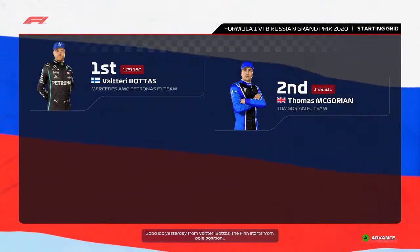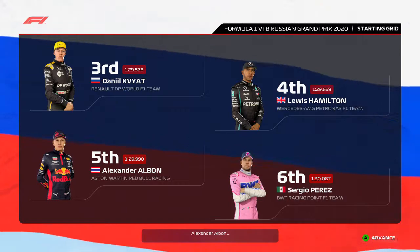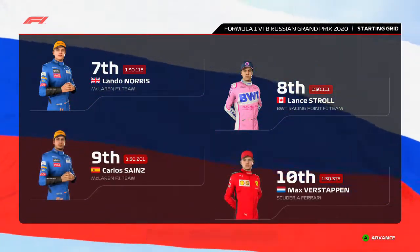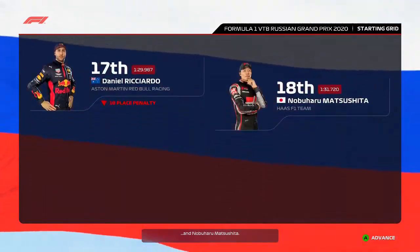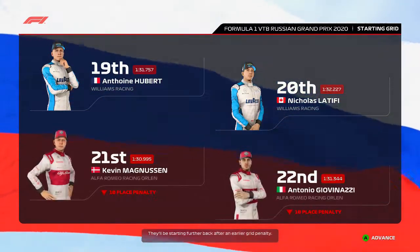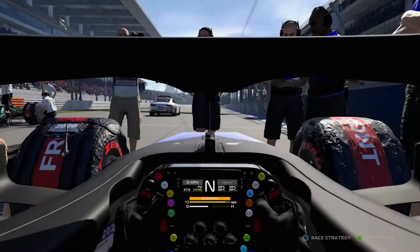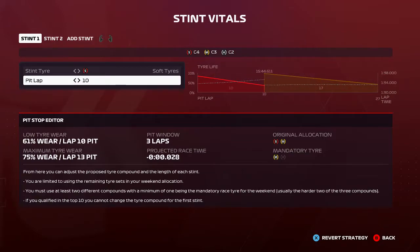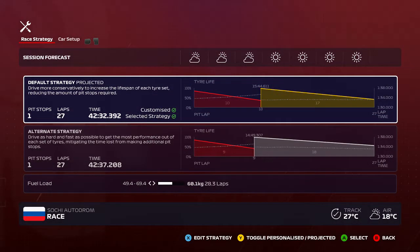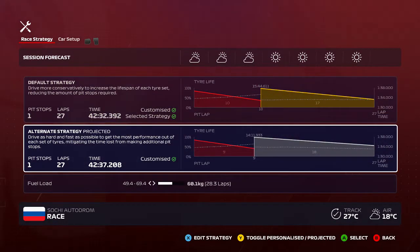Valtteri Bottas starts from pole position and Thomas completes the front row. Looking at the rest of today's grid: Kvyat, Hamilton, Albon, Perez, Norris, Stroll, Sainz, Verstappen, de Vries, Gasly, Leclerc, Grosjean, Ocon, Russell, Ricciardo, Matsushita, Latifi, Magnussen, and Giovinazzi starts from the back. Bottas has been really strong all weekend while Lewis Hamilton hasn't been as strong in the same car, though history has shown this track has suited Valtteri more than Lewis.